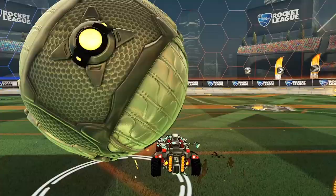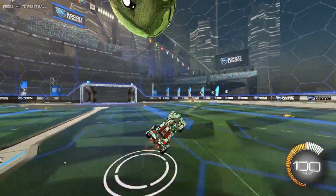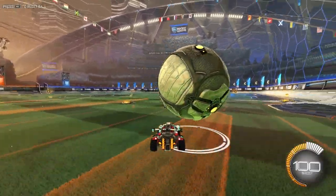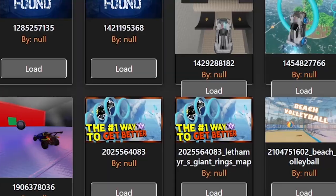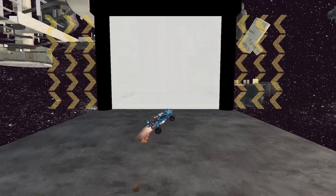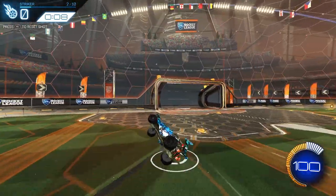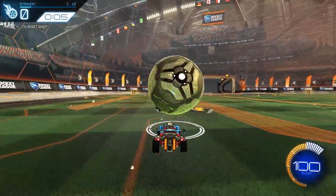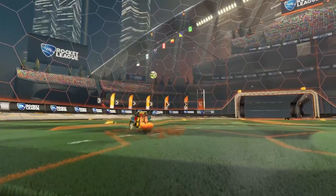Use less and less boost - to perform dribbling with the ball you don't need any boost. Boost is only used when you want to make a flick or when the ball goes too far onto your roof. You have to be very smooth and gentle with your car movements - being smoother equals better flicks. For training: on PC there are many workshop maps for dribbling. On consoles, use custom training - there are packs where you have to control the ball from the start because it bounces straight at your car. Those are the best for learning to position the ball in match-like situations.